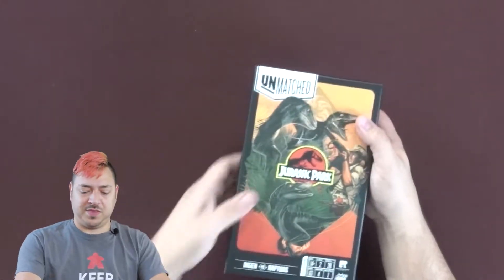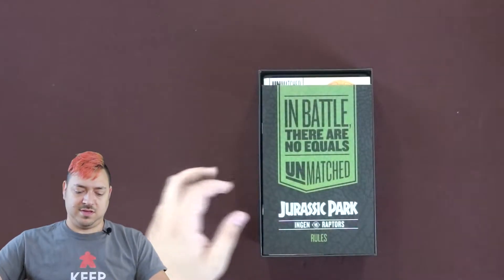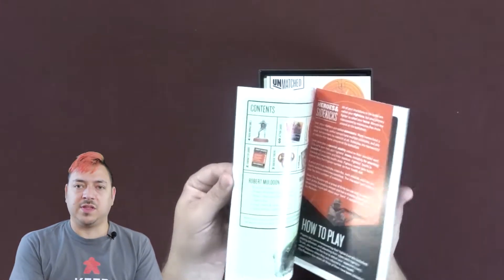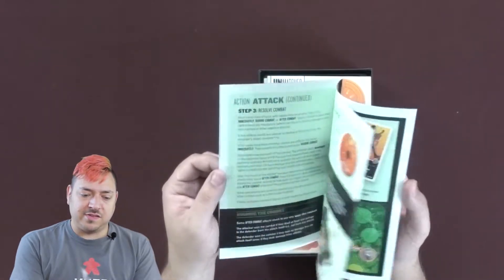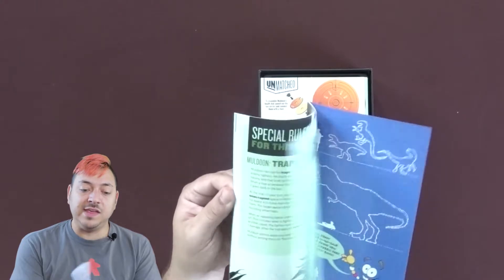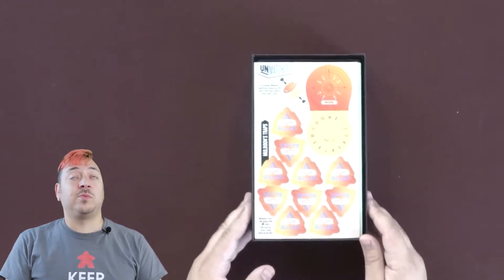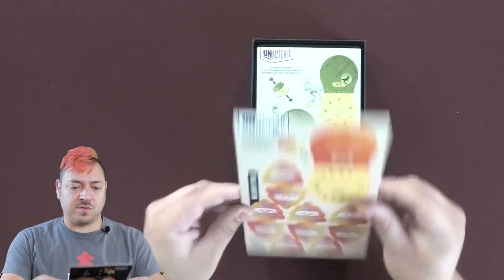Good quality box here. We've got the little rulebook here on top. It's actually pretty thick considering a small box game with two players. A lot of color, so that's good. Got some examples in here — team play, so that's cool. Then I'm seeing we've got these punch-out cardboard tokens.